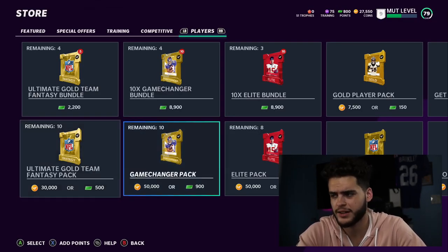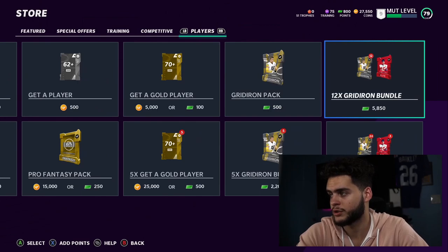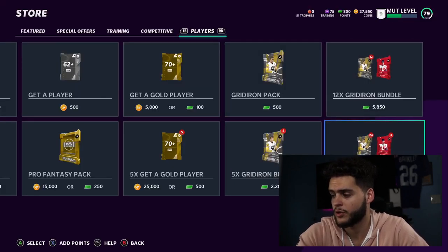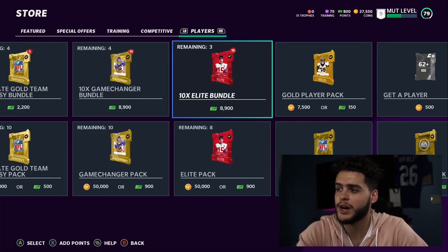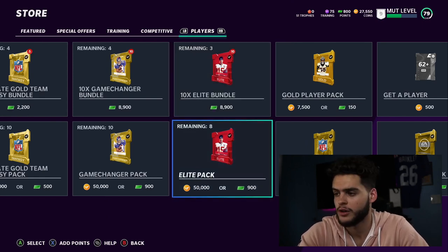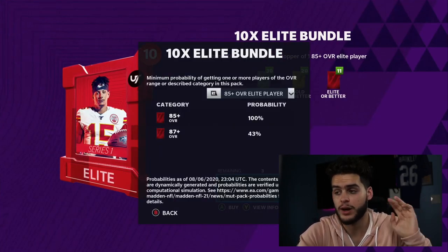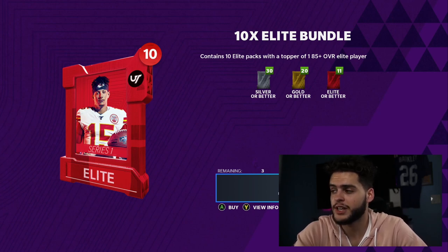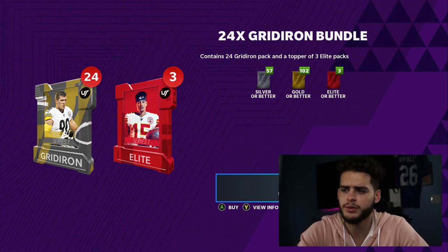Game changer bundles, elite bundles, and gridiron bundles are all similar in price. The 24 gridiron bundles give you 102 gold players and three elite or better players for around $100. The elite bundle gives you only 20 gold players but 11 guaranteed elites. So with the gridiron bundle you get three guaranteed elites and have to pull another eight — it's possible but not certain.